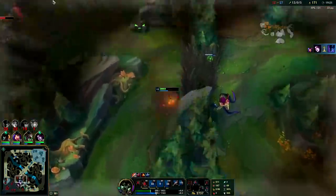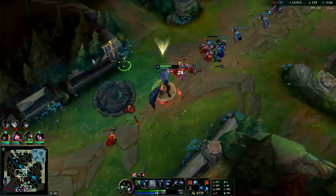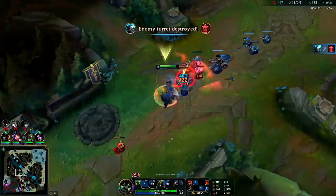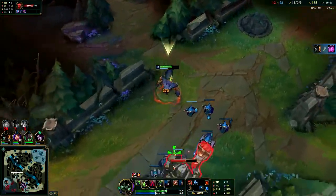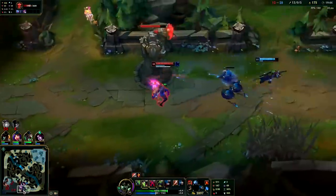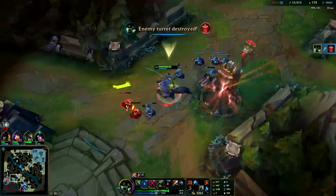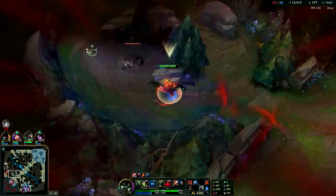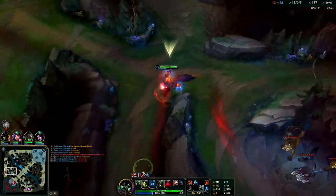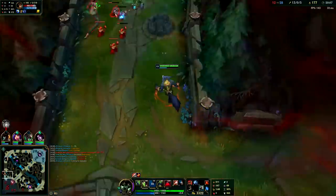We're going to go ahead and shove mid. We just got a bunch of kills and Gangplank is splitting top — might as well take mid turret. It's the most important turret in the game; it's the fastest path from your base to the enemy base. When the enemies come to shove me off, I can always go into their jungle and farm. I'm going to take this and then back. We are up now four levels on Nocturne and will continue to take his camps.